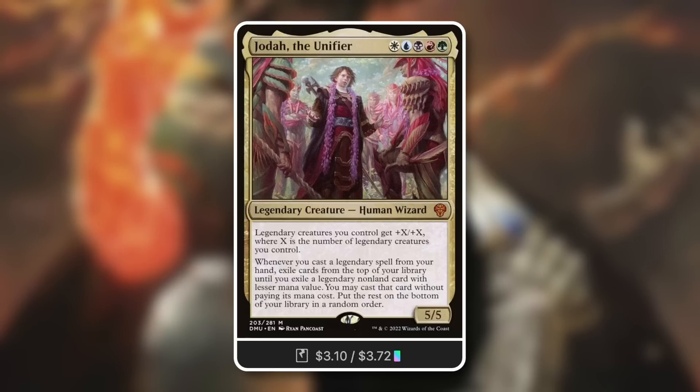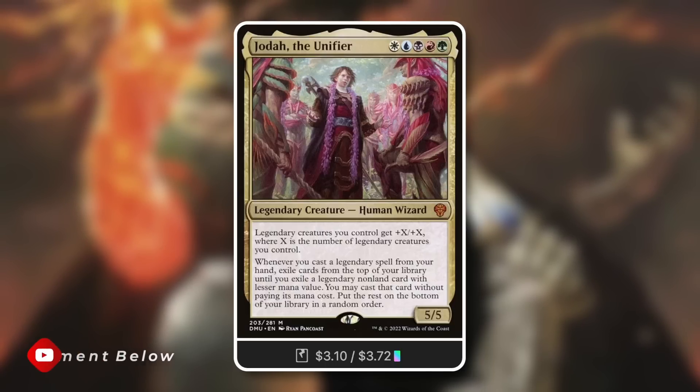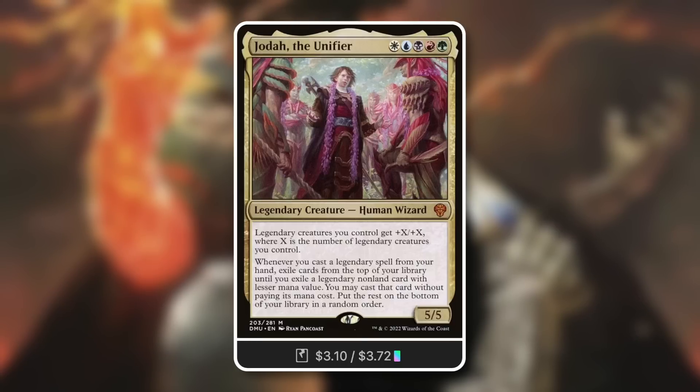The more legendary things you can cast, the more access you get — not just to legendary sorceries, but now a legendary instant. I highly doubt this is going to be the only legendary instant in Magic's history, so we should be seeing more, maybe even in this set or in sets to come. Jota Unifier can definitely utilize a card like this.